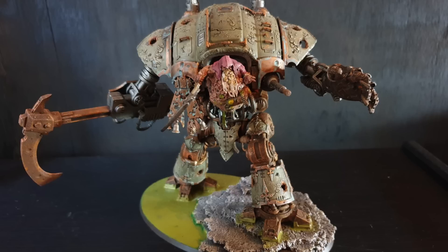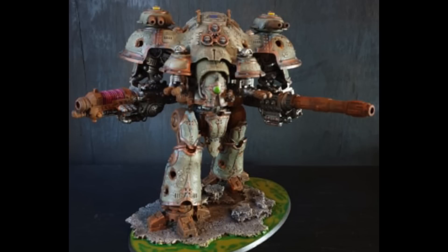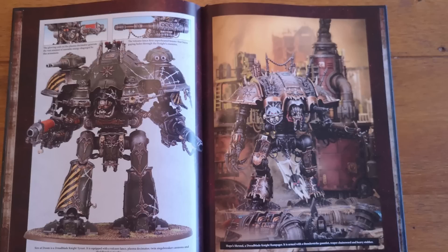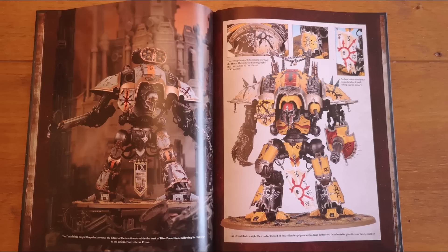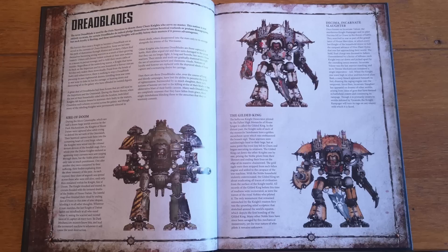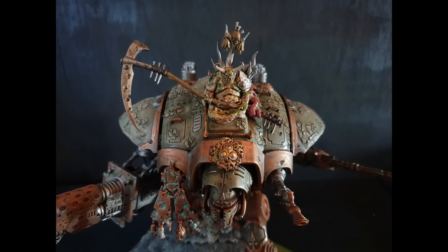Titanic Duel: use at the start of the fight phase, select one Chaos Knight within an inch of an enemy titanic unit. Both players secretly choose a number between 1 and 3; if they differ, add the number you chose to the model's attack characteristic, but attacks can only target titanic units. Trial of Destruction: whenever a Chaos Knight shoots, fights, or fires overwatch, until the end of the phase you can reroll hit rolls — not bad.